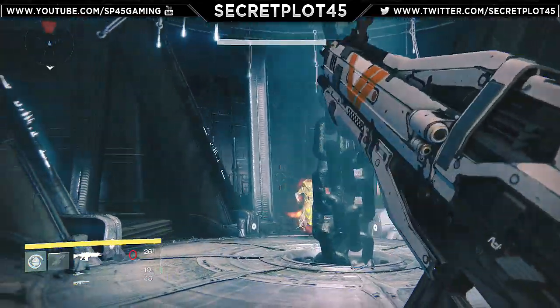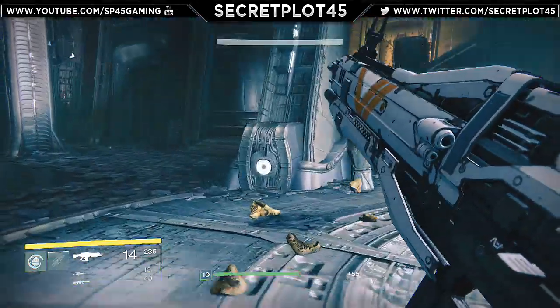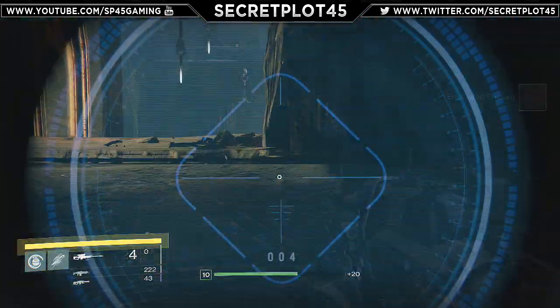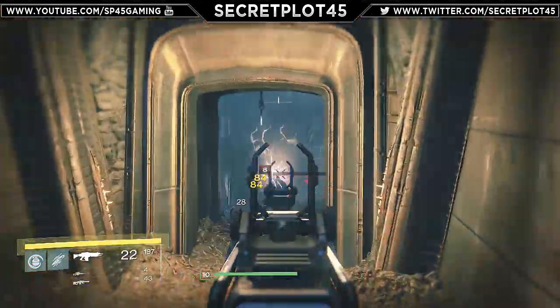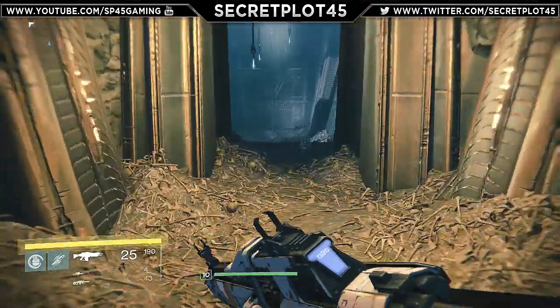You can tell how rare it is by looking at the box itself. If it is white, it is a common and it's not an engram — it will just tell you what the weapon is. If it's green, it's an uncommon engram. Blue is a rare engram. Purple is a legendary and gold is exotic. I've never encountered a blue, purple, or gold drop — I don't even know if they can drop.